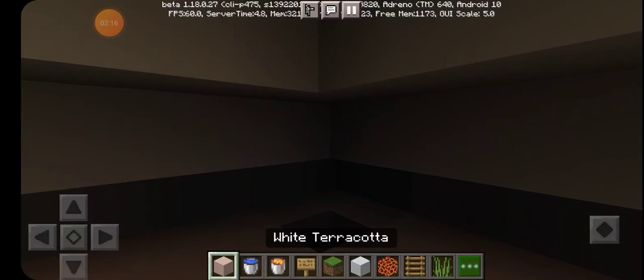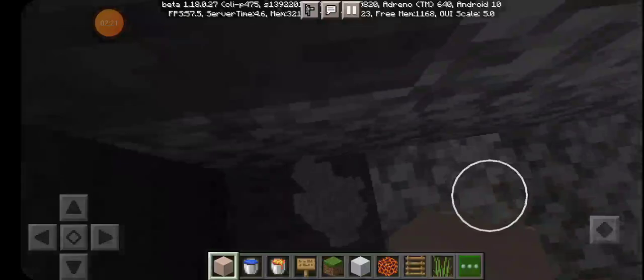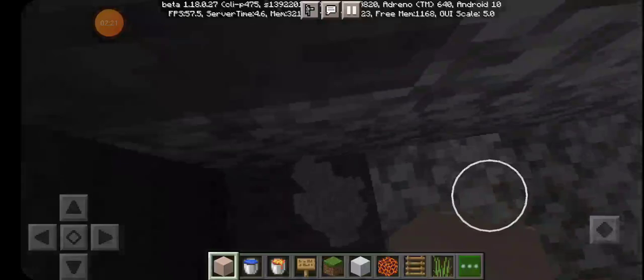And you can decorate it however you want. To get out, you make yourself a secret pathway and put something to land on. Make it kind of spooky and secretive — and that's how you make a secret base volcano!